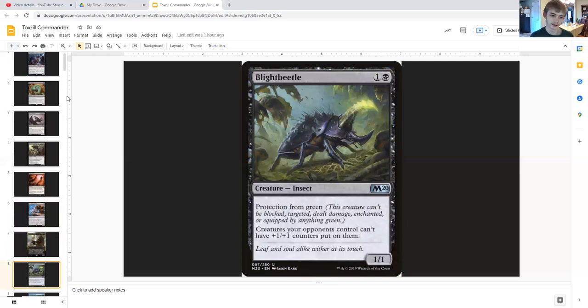Blight Beetle is a 1/1 insect with protection from green for one generic and a black, and it says creatures your opponents control can't have +1/+1 counters put on them. So it prevents your opponents from buffing their creatures to keep them alive with +1/+1 counters, though they can still use until-end-of-turn effects. Still, it really ensures your opponents' stuff is going to die — shuts down green for sure.